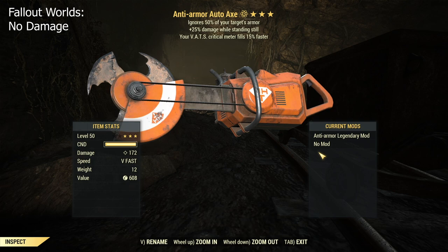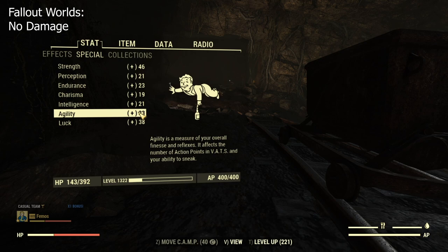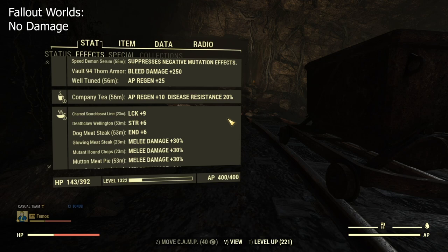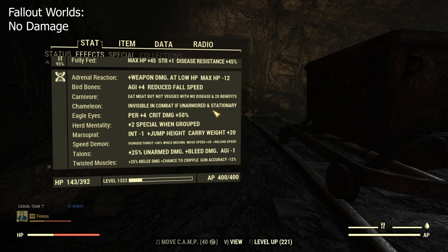For some reason I cannot craft the mod - I think it can only be retrieved from the vendor using stamps, if I remember correctly, because I haven't played expedition even once. Let me know in the comments below if you know about that. So these are my SPECIAL points - I have plenty because I'm using unyielding armors. And these are my buffs - I took all of them.